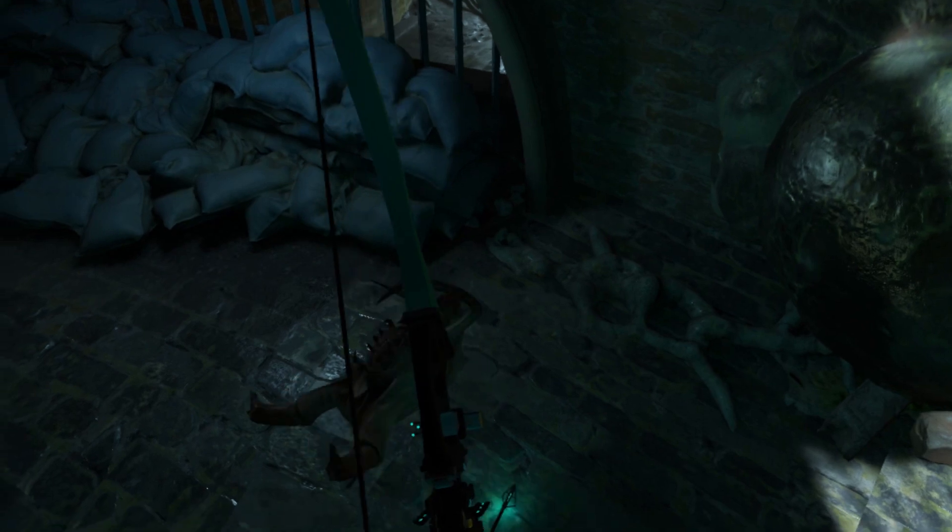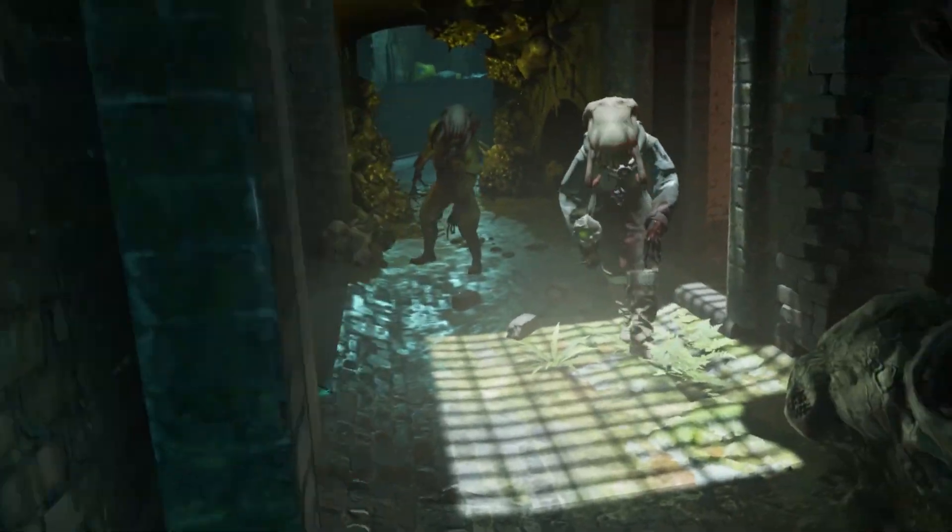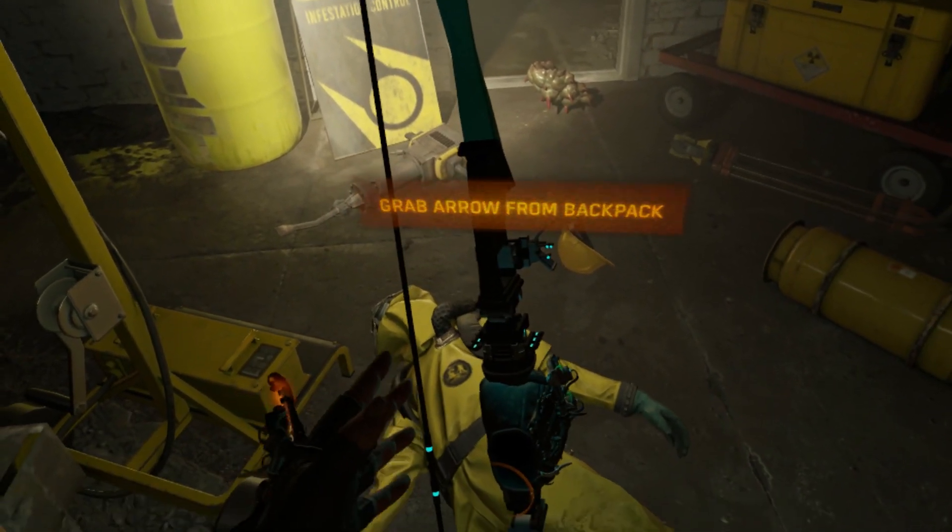I'll be leaving a link for this mod below, so be sure to check it out if you have Half-Life Alyx. The bow can be found just before combat sections on every map, except the Jeff levels. You can't miss it either since it glows a bright blue.